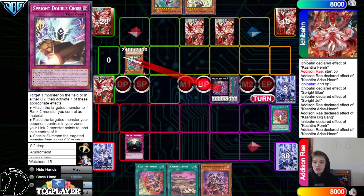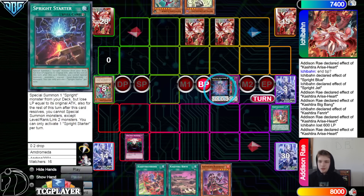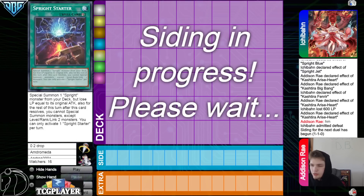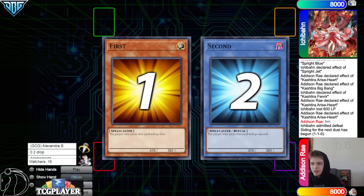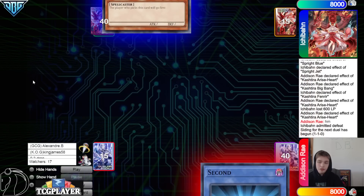Draw Arise Heart — switch to attack, beat over, then Arise effect attaches. Main phase two normal summon Arise. I don't get why they didn't set any of their spells when they knew they'd be under Anti-Spell — it's because of Evenly, but it's still kind of a rough spot. I still don't agree with adding the second Theosis; I would have just grabbed another Birth.